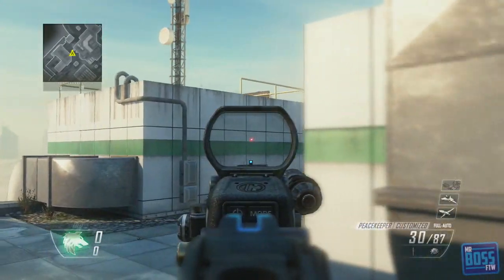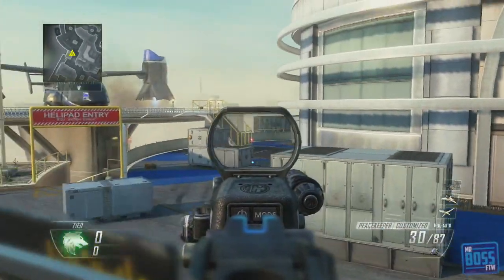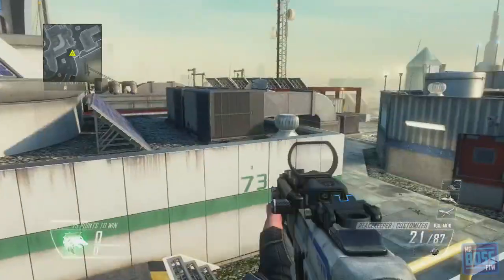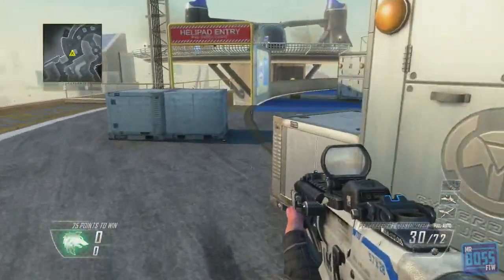Moving on — you can go a little bit past that room, and you can look at this little air conditioning-like vent. If you hop on this and hop on another level above, it gives you a great view of the little airport terminal helipad entry right here. And it also gives you a good view into their spawn in case the spawns happen to flip. Pretty cool right there.